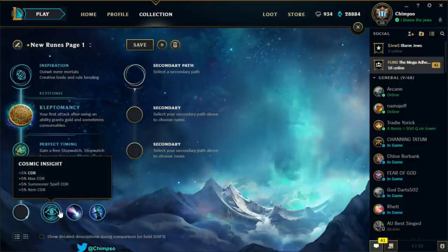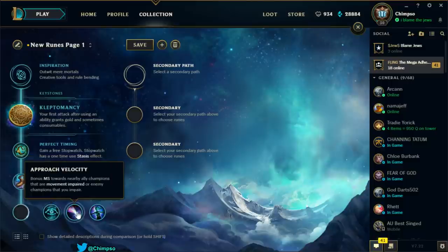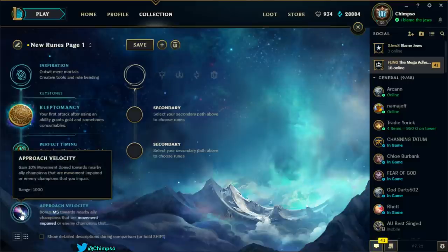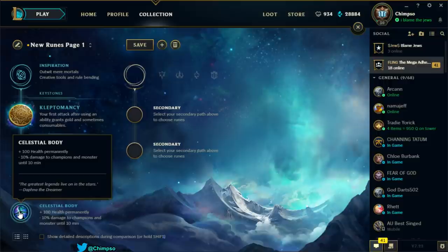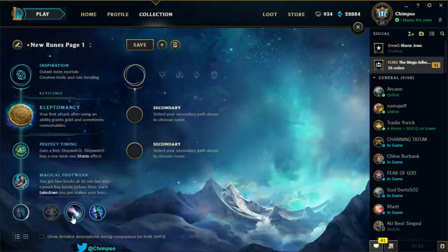Cosmic Insight: 5% cooldown reduction, 5% max CDR, 5% summoner spell CDR, and 5% item CDR. No thanks. Approach Velocity: gain 10% movement speed toward nearby movement-impaired ally champions or enemy champions you impair. That's actually pretty good with Rylai's, but when you're slowing someone with Rylai's you're already on top of them so you don't need it. Celestial Body: gain 100 health permanently but deal minus 10% damage to champions and monsters for the first 10 minutes. No thank you. Inspiration is the shittiest tree for Singed in my opinion.